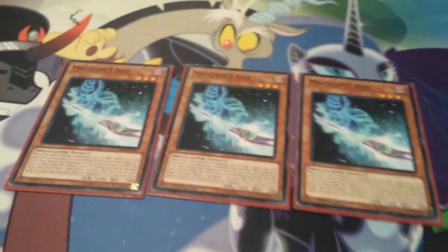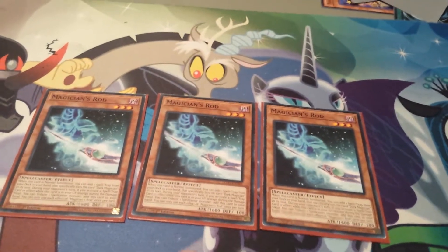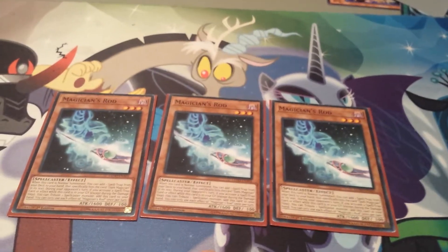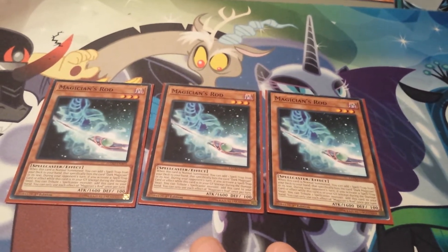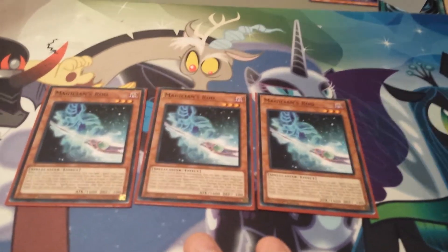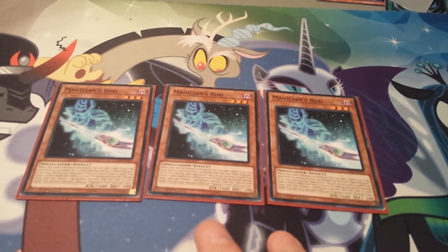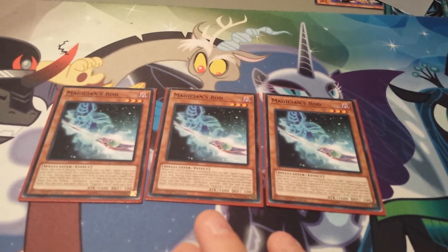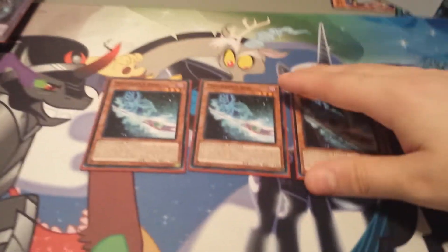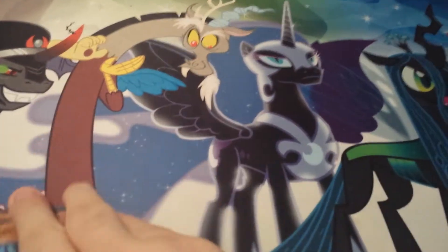Next up, Triple Magician's Rod. This is the card you always want to open up with most of the time, because this is your Stratos of the deck — it searches for Dark Magician spell or trap cards that specifically list Dark Magician in their text. So you can search for Eye of Timaeus, Illusion Magic, Dark Magic Attack, Dark Magic Inheritance, Eternal Soul, and also Dark Magical Circle.